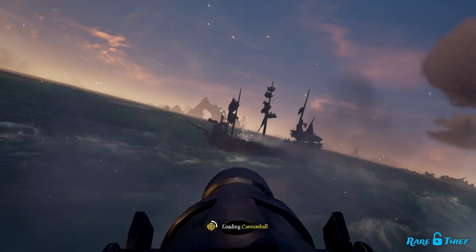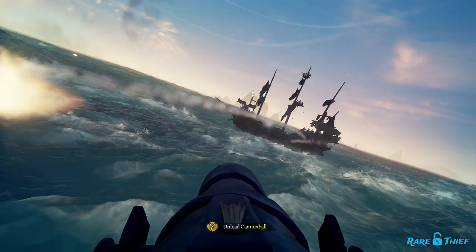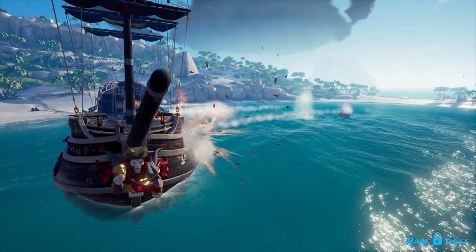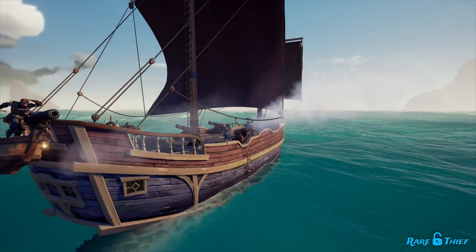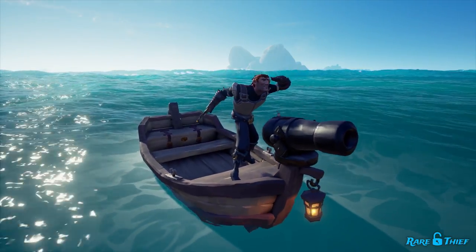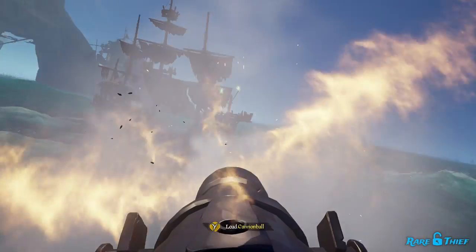We were able to shoot a skeleton ship 25 times to complete this commendation, though shooting another pirate ship will also work. Cannon rowboats can be found randomly on island beaches in the Sea of Thieves. Once you find one, we suggest attaching it to your ship. We had much better luck hitting our shots using the cannon rowboat when it was attached to our ship. If you decide to use the cannon rowboat independently, you'll have to contend with significant knockback each time you fire the cannon.